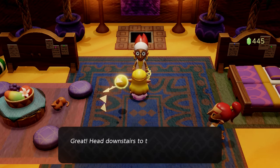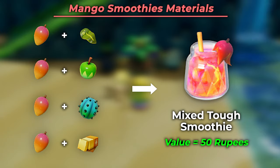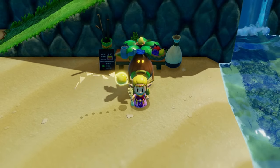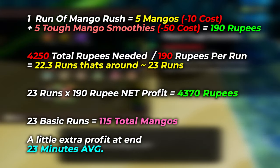If you take a mango and combine it with bubble kelp, electro apple, chili cactus, or radiant butter, you get a Mixed Tough Smoothie that sells for 50 rupees each. Keep in mind it costs another 10 rupees to craft the smoothie. For the math: one run of Mango Rush equals five mangoes at a 10-rupee cost, plus crafting five tough mango smoothies at a negative 50-rupee cost, equals 190 rupees total profit per run. Since the total needed is 4,250 rupees, dividing by 190 gives you 22.3 — so you round up to 23 runs.